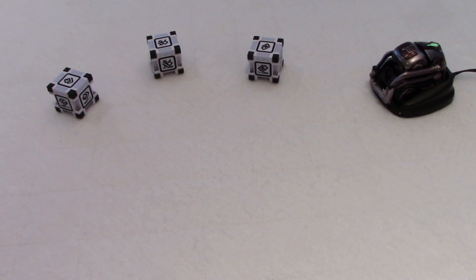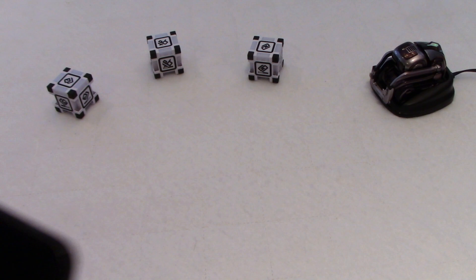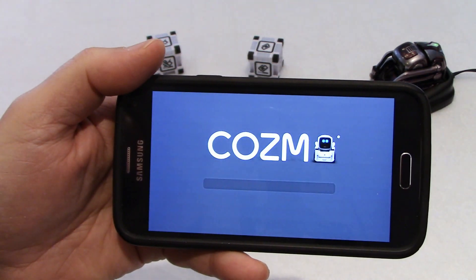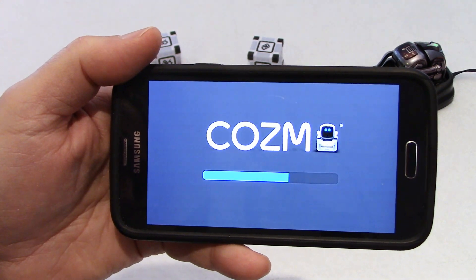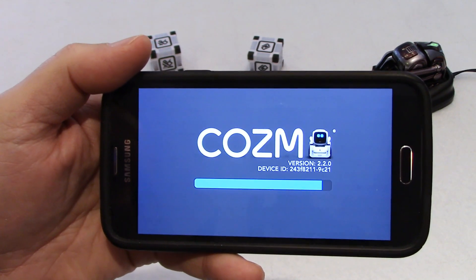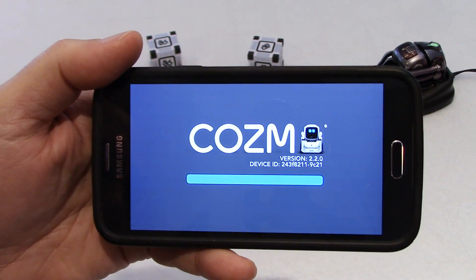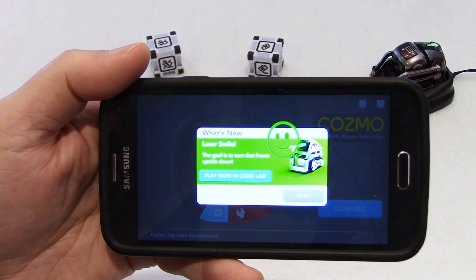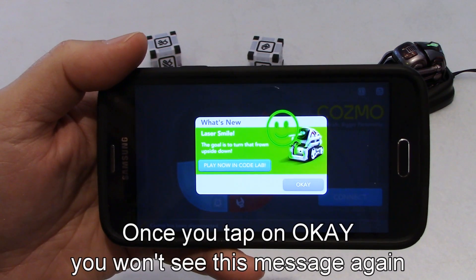Hello everyone, welcome to my channel. Today there was an update on the Cosmo app — update 2.2 that will appear in a couple of seconds. You'll see on the screen right there 2.2, and according to the Anki website this update brings a thing called Laser Smile.